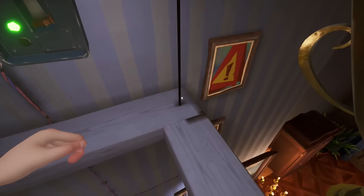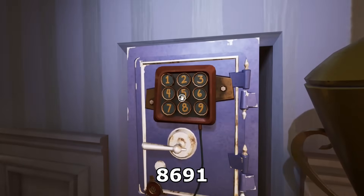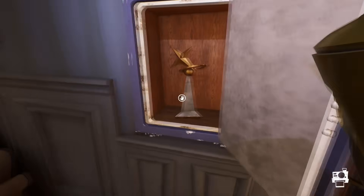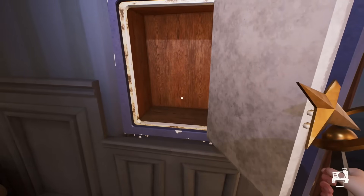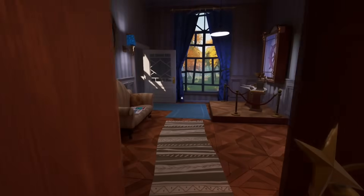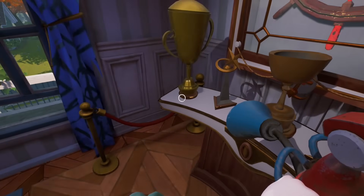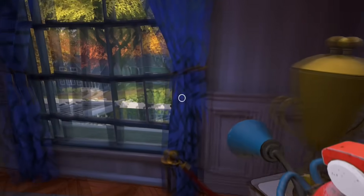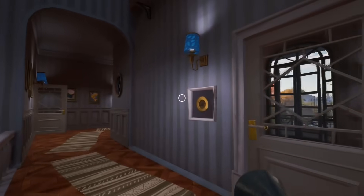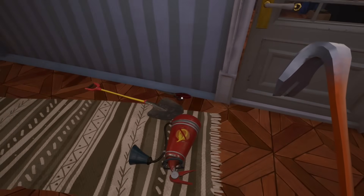Jump down — there should be a safe now. Enter the following code: 8, 6, 9 and 1. Pick up the second trophy and place both of them on the pedestal. Go left through the door and in front of you there will be a vinyl record. First you need to break the glass with any item and then pick up the vinyl record. You don't need the shovel, but be sure to pick up the scissors or the crowbar if you throw it.